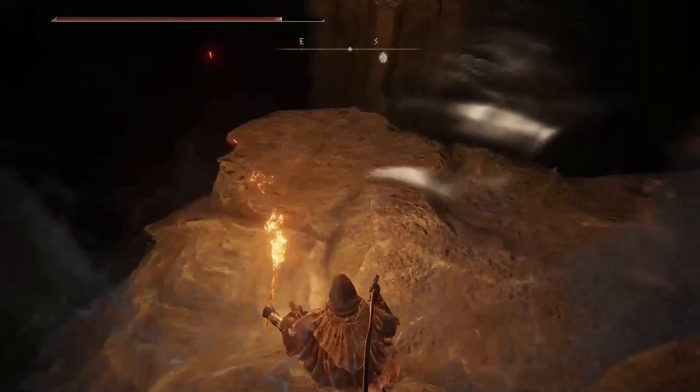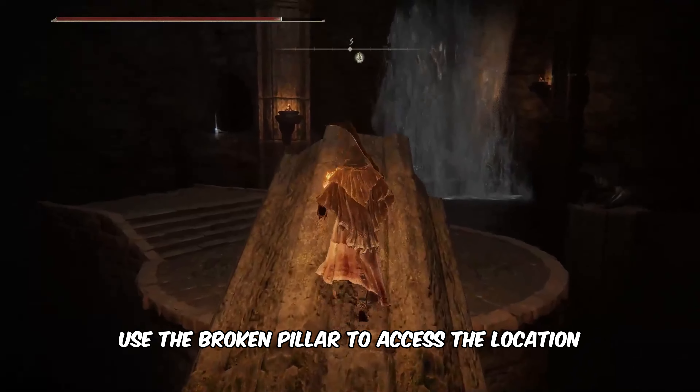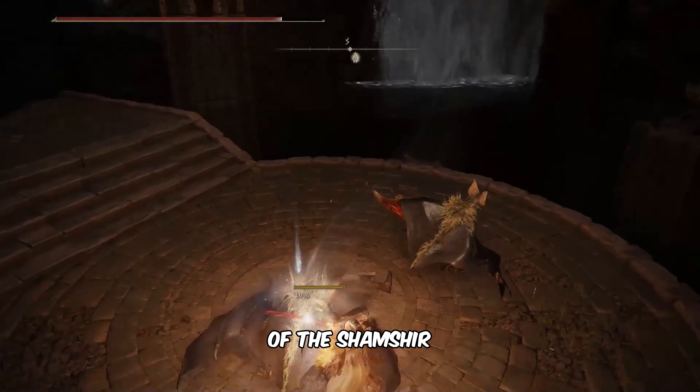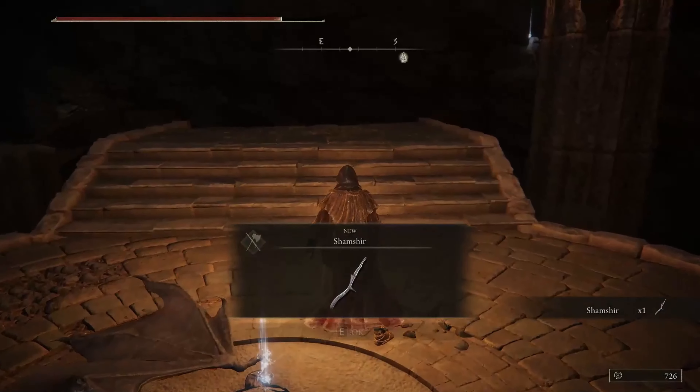From here, jump down to the location of the waterfall. Use the broken pillar to access the location of the Shamshir. Now, you will be able to collect it from here.